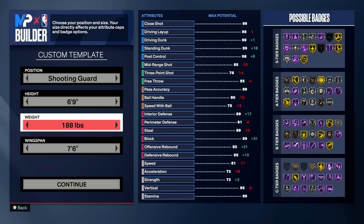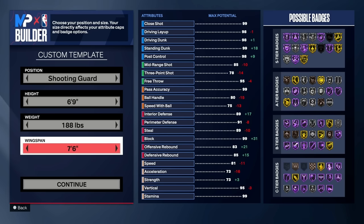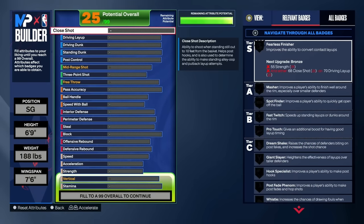For the weight, you're going to want to go 188 pounds. And for the wingspan, you want to go 7'6 — this is going to be one underneath max wingspan. You guys are going to see why later on in the video why I went with 7'6 wingspan. So let's go ahead and continue and show you guys how to make this.